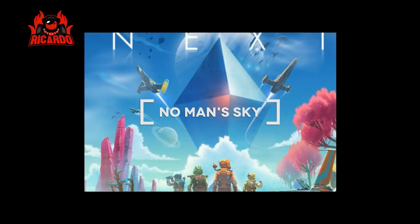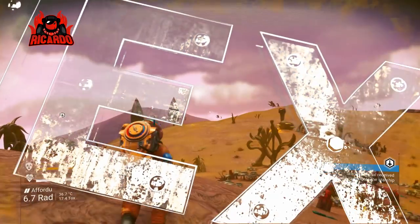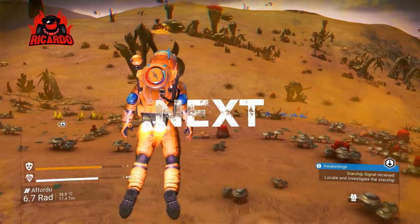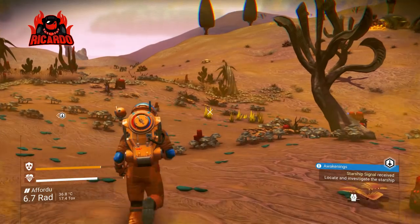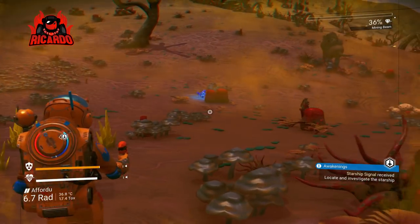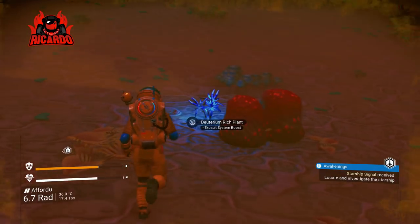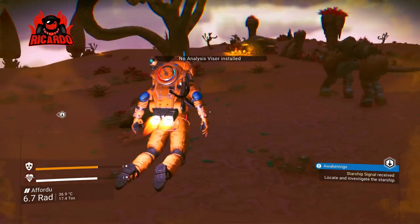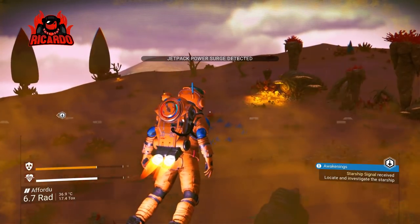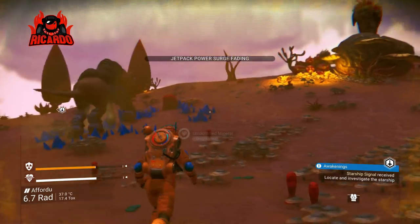Hey, it's Ricardo and welcome back to No Man's Sky Next. So you finally got your sodium, you can survive on the surface, and that triggers a waypoint of where you can go and find your crashed ship on the planet surface. But it's not just as simple as running towards that crashed ship. First off, deuterium — that's gonna give you a jetpack boost, which is quite handy in traversing the landscape, but be careful you don't fall too far and incur health damage, as it's only for a short period of time.